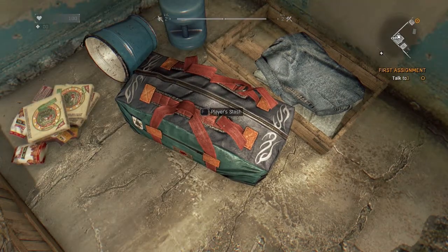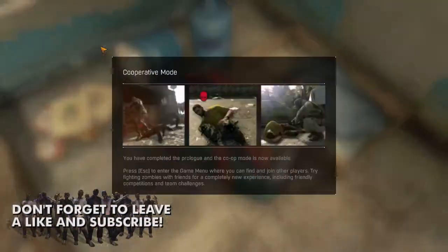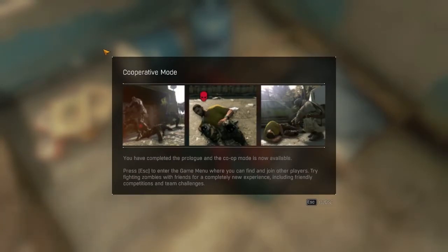Talk to Spike. You have completed the prologue and the co-op mode is now available. Press escape to enter the game menu where you can find and join other players. I do plan on playing co-op — not exactly sure when — it's pretty much the reason why we bought this game, me and a couple of the Horrible Night guys.